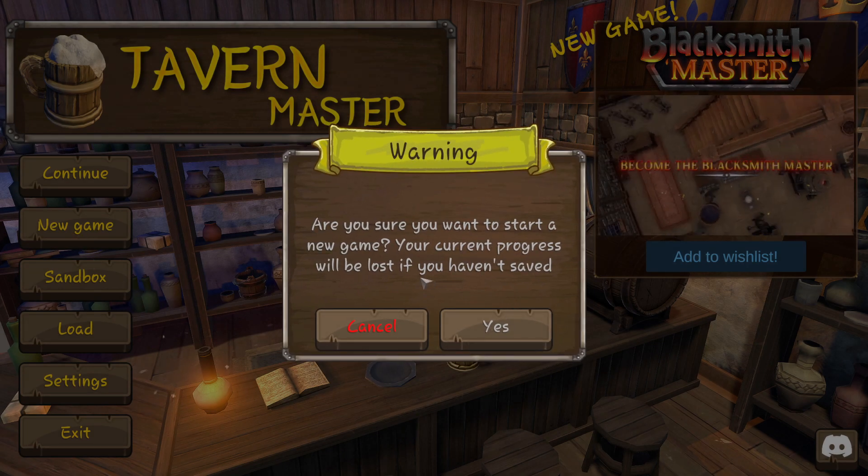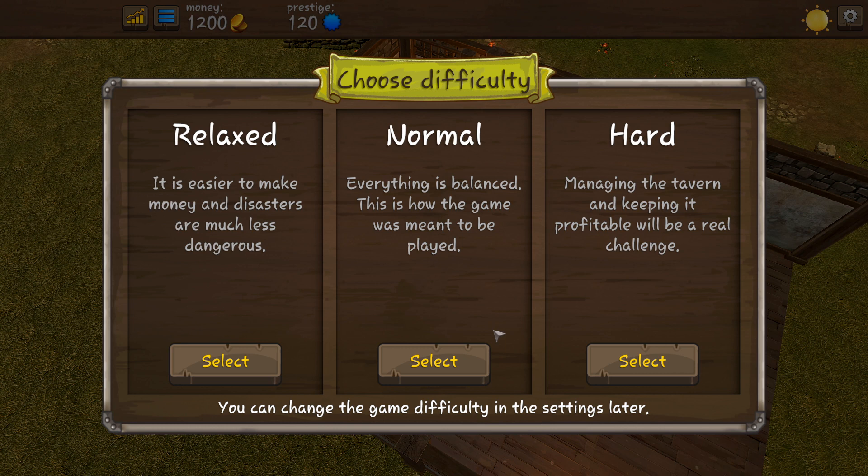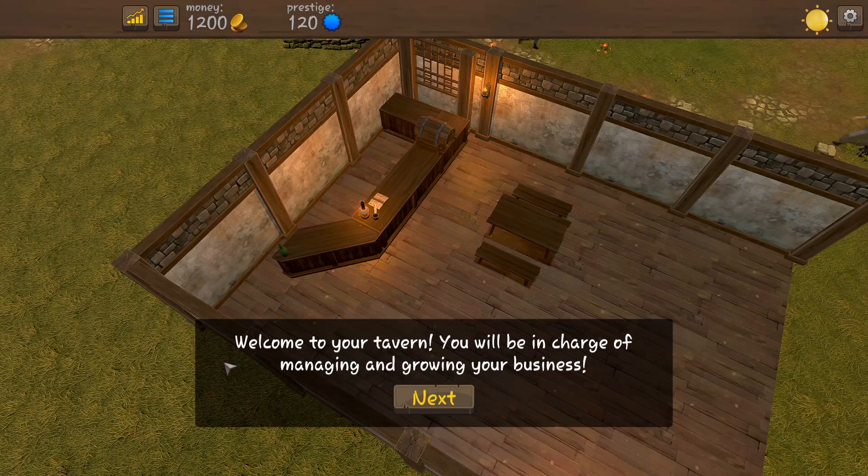Current progress will be lost if you haven't saved — yes, we have saved. I highly recommend getting your bearings straight with the game by playing through a little bit this way before going into sandbox. You have relaxed, normal, and hard difficulty. Right now on my main file I'm going through normal, but for the sake of this video let's do relaxed. Relaxed basically means you're not going to have as many problems like fire or theft.